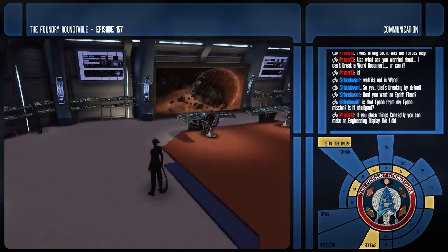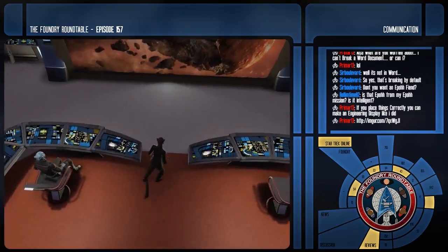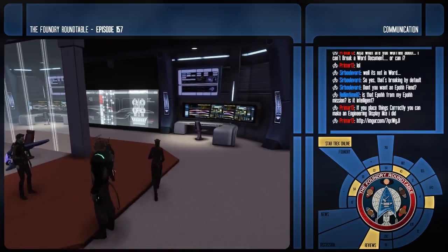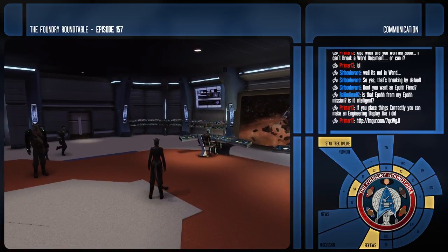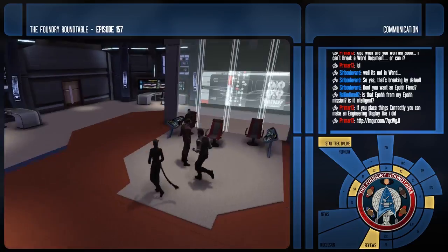A little bit of thinking about how starships might be designed, but basically it looks cool. I use that one console group as a static viewscreen — kind of like the opposite of what Aaron does, where he has his bridge officers running around like they're in a panic even though nothing's wrong with his ship.